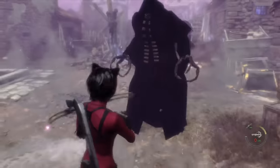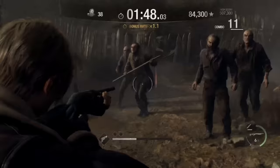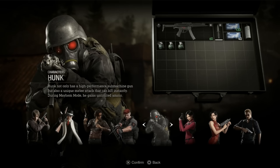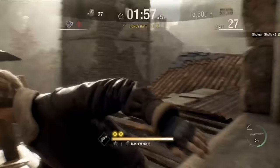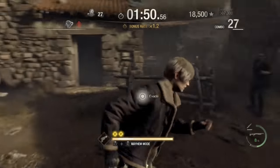Along with the main game comes the addition of all the extra content from the original. First we have the new and expanded Mercenaries, which features Leon, Krauser, Hunk, and the addition of Luis. Each character now has a special ability called Mayhem Mode that they can activate for a short period of time, just like Mercenaries Mode in Resident Evil Village.